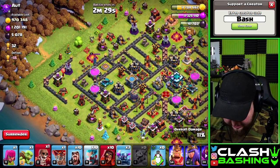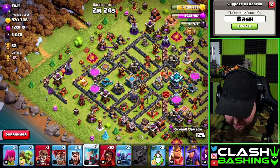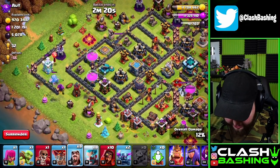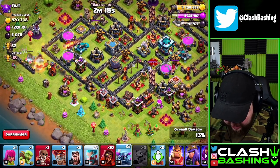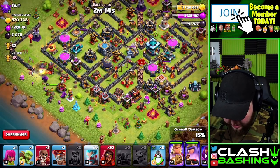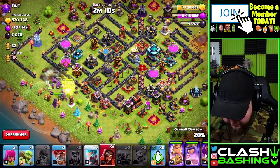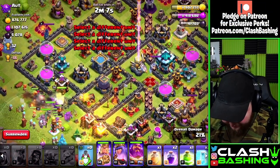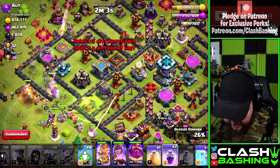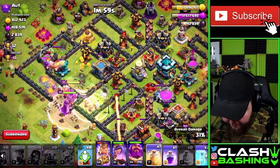Let's put in the PEKKA here, throw in a few wizards — that'll work out, create the funnel that way. Then let's send everything over here, right through the middle of the base, and just spam in the wizards. Let's go with a jump here to get everything working inside — that should work out. I did bring a heal; I don't know if we necessarily need it, but I brought one.